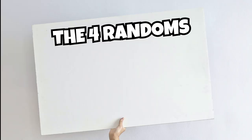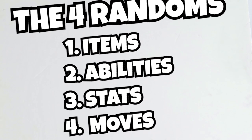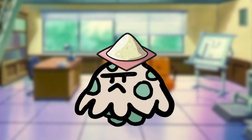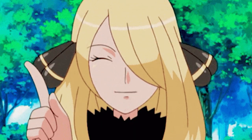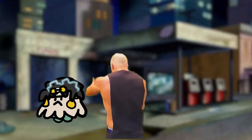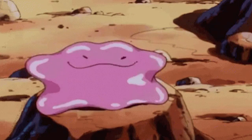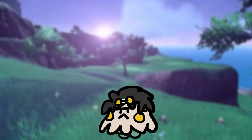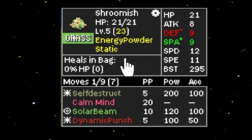Before battling your rival, it's a good idea to learn the four randoms: random items, abilities, stats, and moves. In this case, Joe is holding some energy powder — it's a good thing I remember to take it off of him and put it in my bag. Moving on, let's check Joe's random ability: Static. This isn't Joe's normal ability, as Pokemon in Kaizo Ironmon are genetic freaks that can have any ability in the game. Static gives a slight chance of paralyzing anyone who punches Joe.